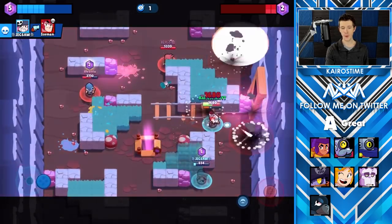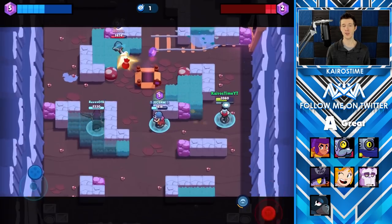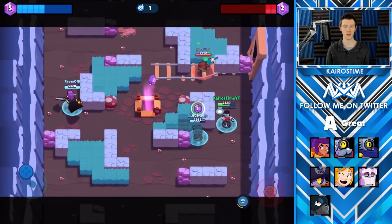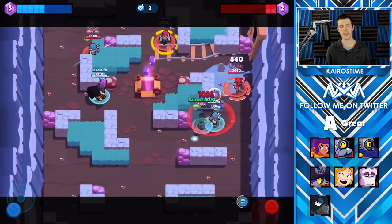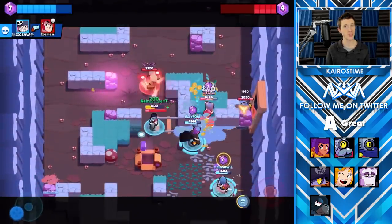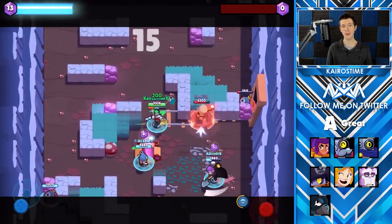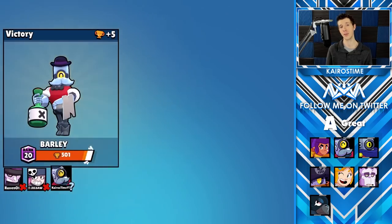Next we have Barley's star power, which makes it so that he regains 200 HP with every single attack that he throws out. This definitely helps keep Barley on the map for a long period of time. One to two attacks don't make a big difference, but having it on every single attack makes a huge difference. If Barley had more health so that this star power would benefit him even more, I would definitely give this an S tier ranking.